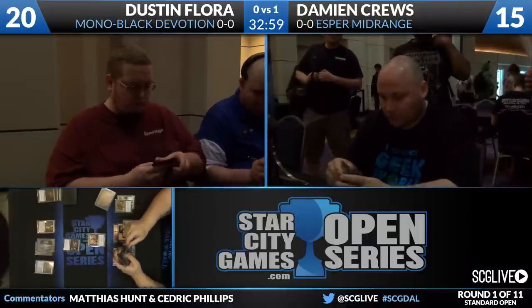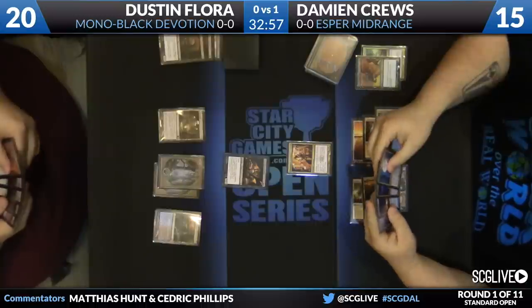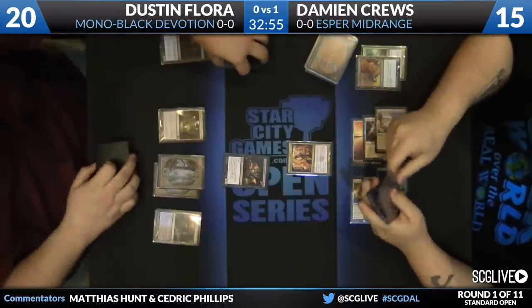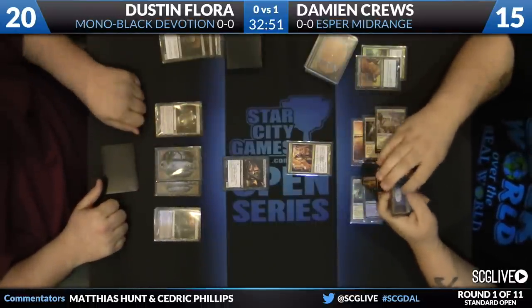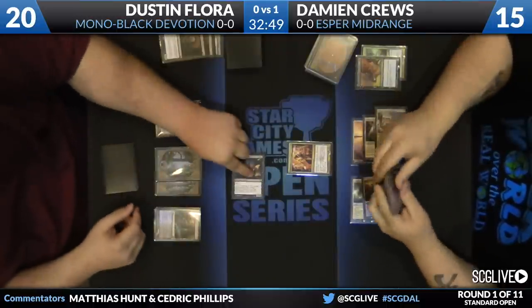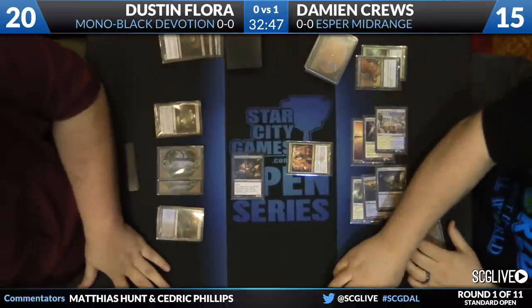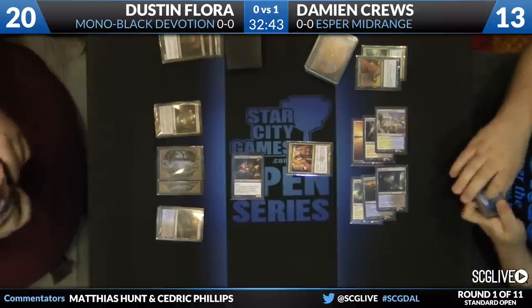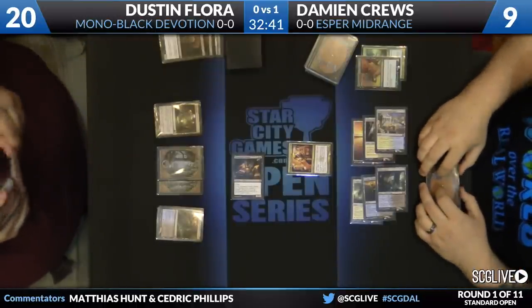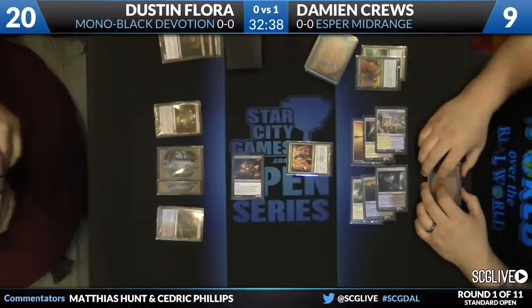Esper Midrange — looks like Cruz is up a game. Esper Midrange is one of those very interesting decks. I truly believe that if Esper Midrange draws the right cards in every matchup, it has a favorable matchup against the field. One of the difficulties of the deck is it's working on so many different axes that sometimes it can just draw the wrong cards in the wrong matchups and really not come together. But as we see here with a Blood Baron in play against a Mono Black opponent, things are looking pretty good for our Esper Midrange player.